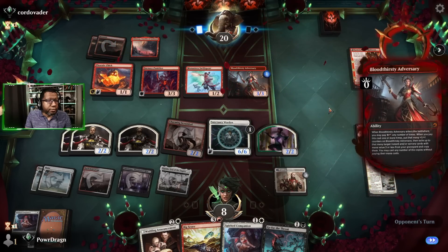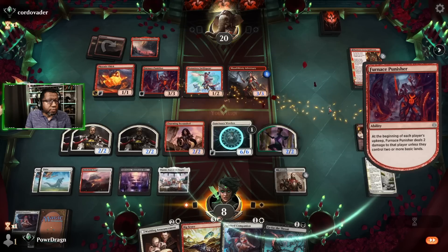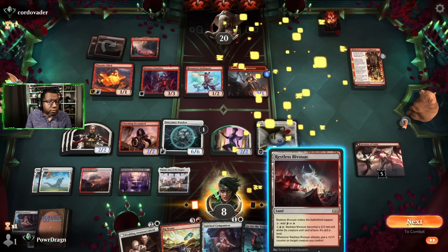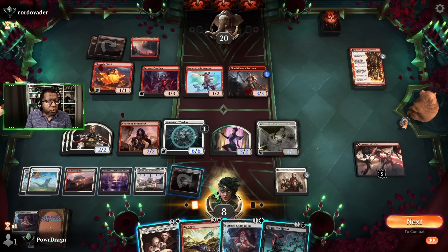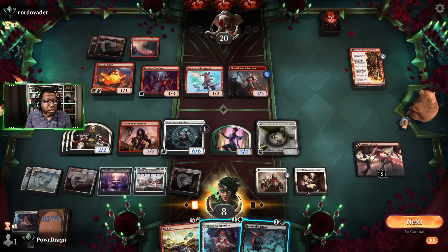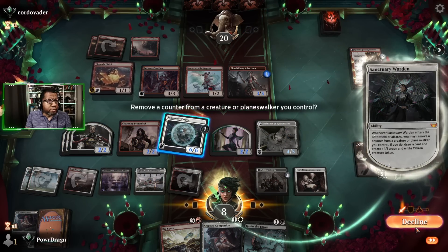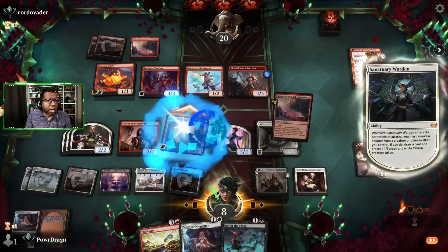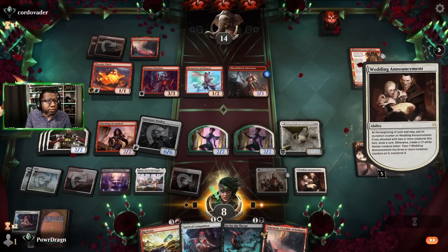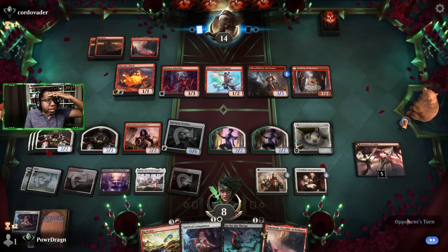They're going to make a three-three adversary. Let's flip a creature. I almost want to play Wedding Announcement just to have another thing here and then leave up a Go for the Throat — sadly just to kill a Phoenix Chick most likely. But I feel like we don't have that long to sit around. I'm just going to make another body here and get a card, because truthfully I don't care if they even kill it with two spells — if they do that means we probably live.